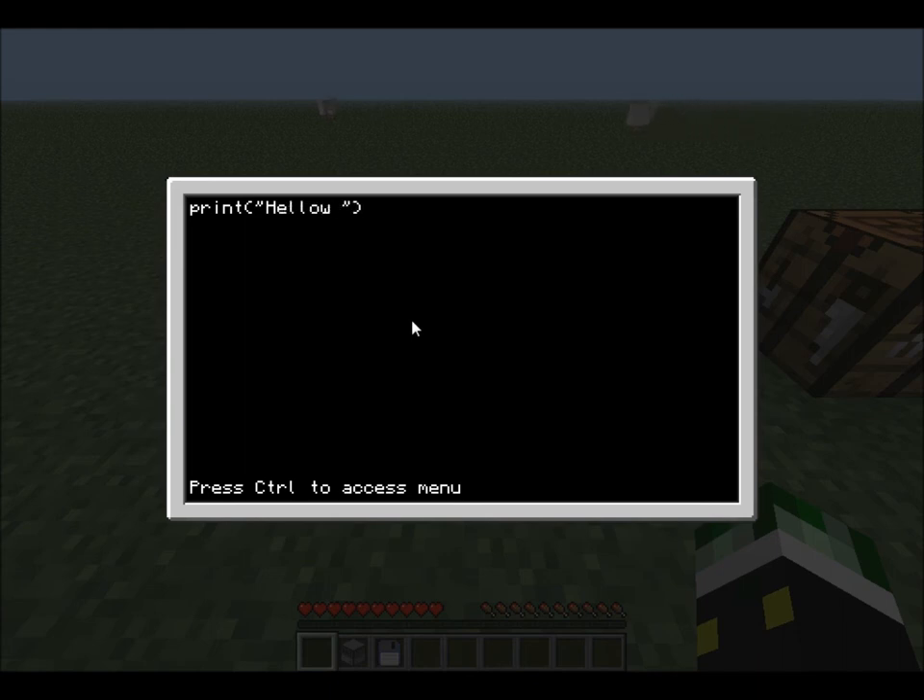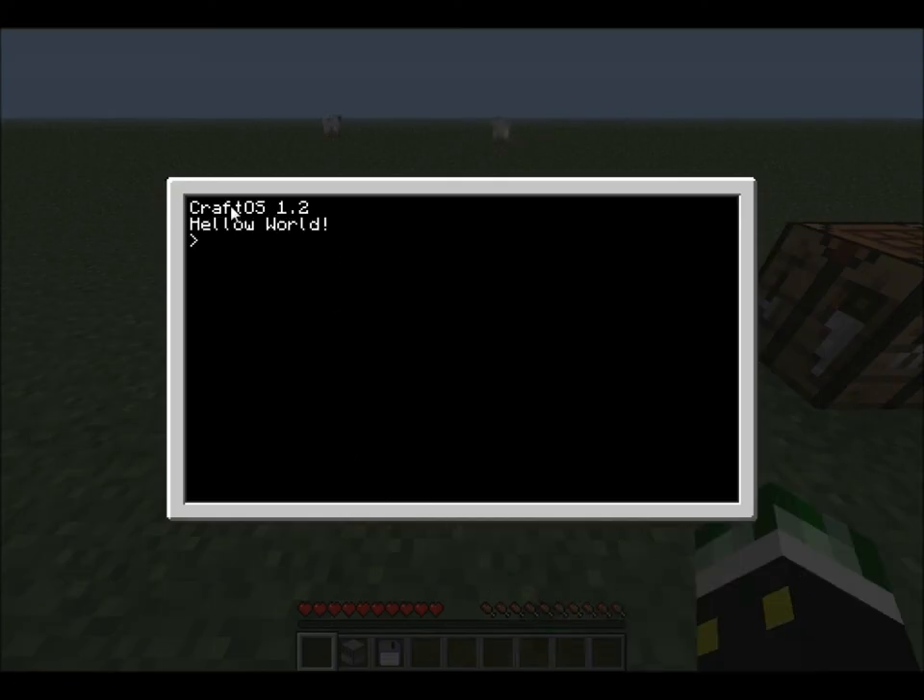Make sure you don't spell it wrong. After that, press Control and notice you can toggle between options. Once you're over Save, press Enter, then do Control again and Exit. Close the computer, and when you load it again it will print out 'hello world'. If you talk to any programmer, they'll tell you the first program you should do in any language is a hello world program.